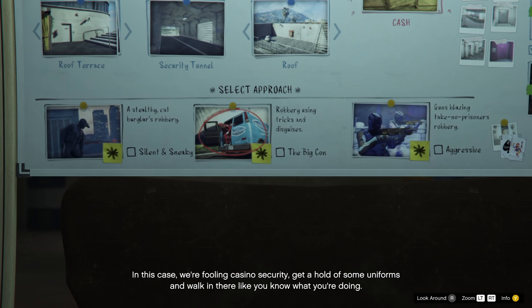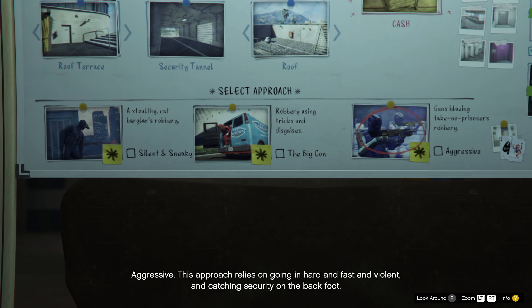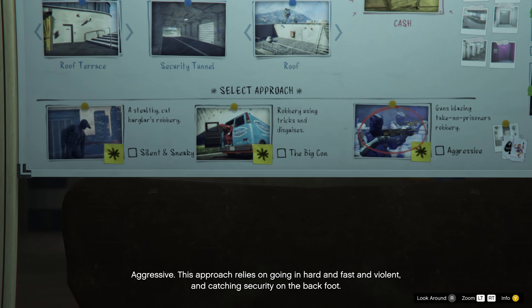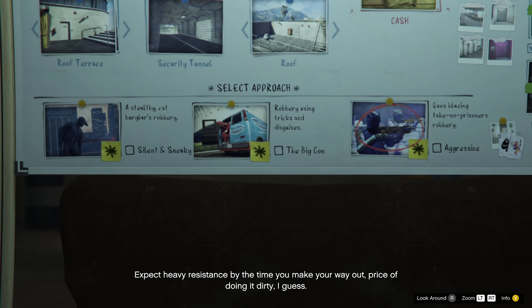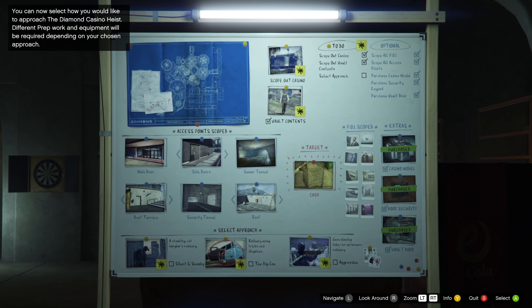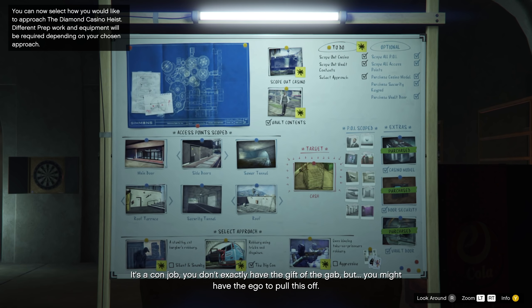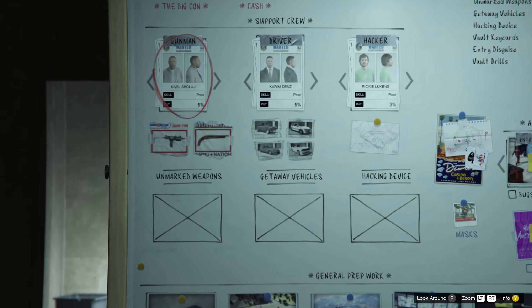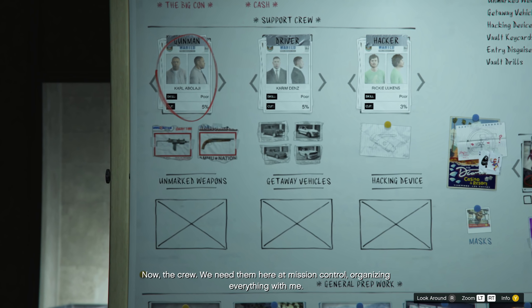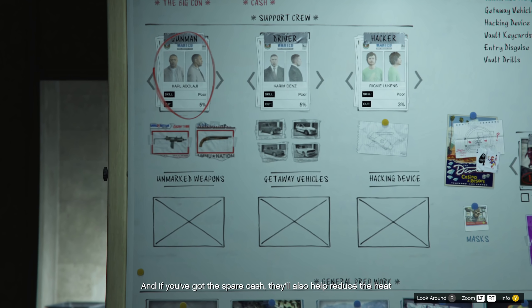Once you've scoped out the casino and the vault contents, you'll have to make a choice: which heist approach do you want to select? You get three choices — the silent and sneaky approach, the big con, and the aggressive approach. Rockstar gives specific bonuses for each heist: if you complete the aggressive approach you get $100,000; the big con approach gets you $150,000; and the silent and sneaky approach gets you $200,000. If you complete all three approaches, you get a $300,000 bonus. Based on bonuses alone, Rockstar deems silent and sneaky the hardest, big con a medium effort, and aggressive probably the easiest.